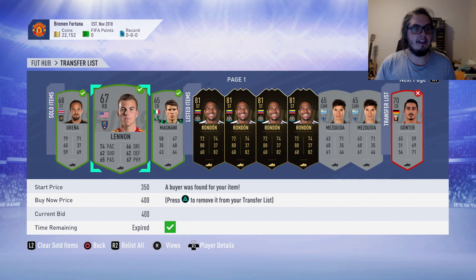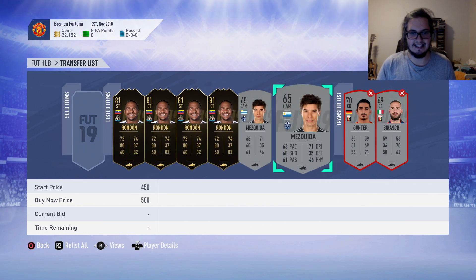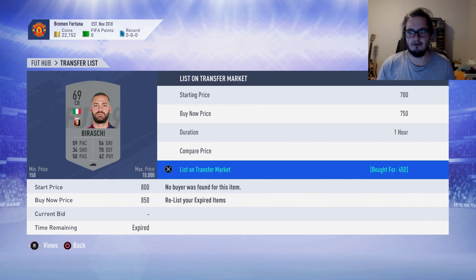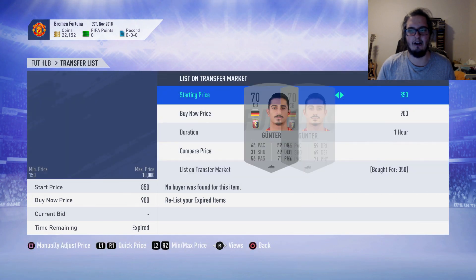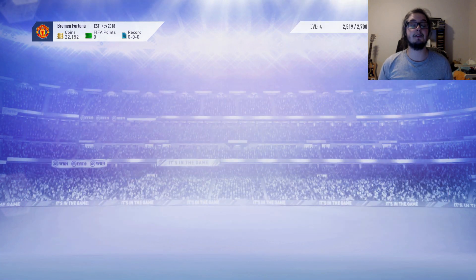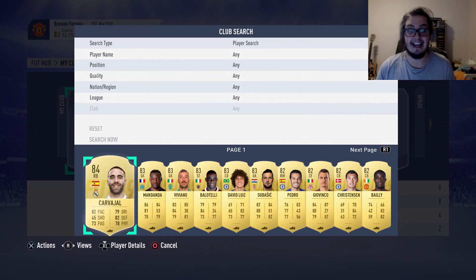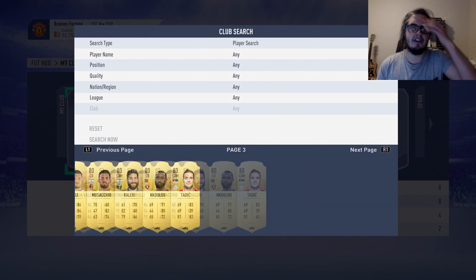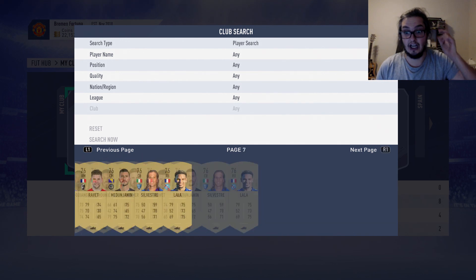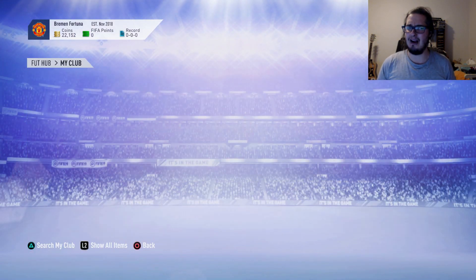These are the duplicates we started picking up — as you can see, we're making a profit on those. We've still got two guys listed here and we've still got these two Serie A guys here as well, which we'll just drop a little bit in price. We just want to sell them and clear them off our transfer list. We won't drop them too much. Still got the Rondon selling as well — so that's another about 45k. We're on 22k in the club, and then on top of that we've still got all of these guys that I haven't even got around to selling yet.